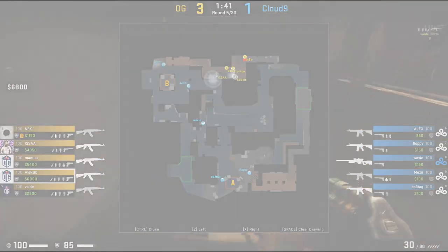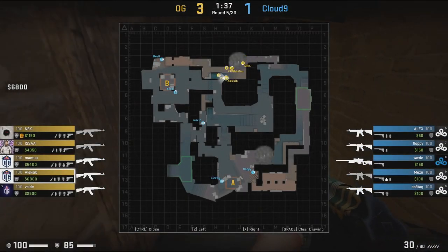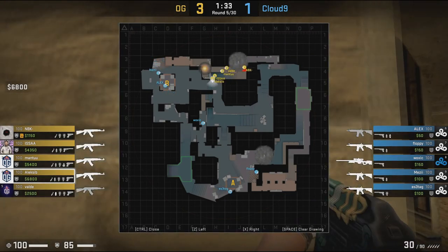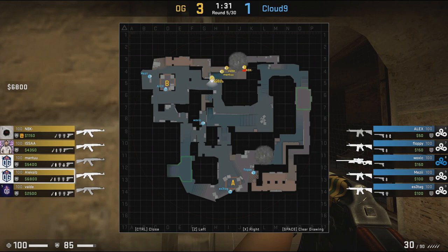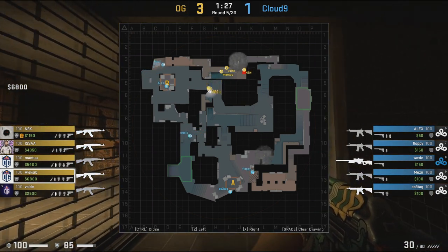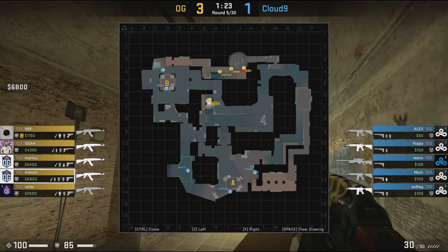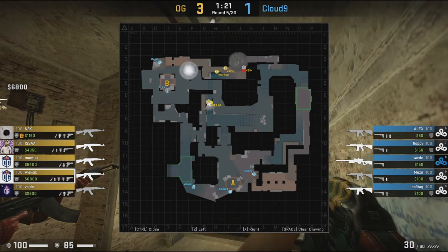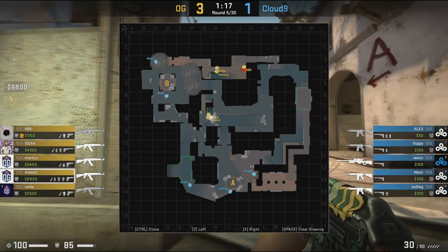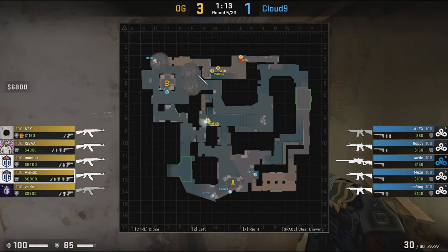Into round 5 we get to see some really cool utility usage from OG, except for MBK who drops his smoke at his feet at the start of the round. OG end up putting two smokes towards B short to try and fake a B execute. The idea behind this is to draw the attention of a player who could be on B short, or just to draw some sort of rotation towards the B site, while Alexi B is getting boosted up into window to try to be the man who makes the play.